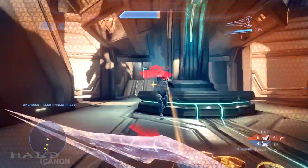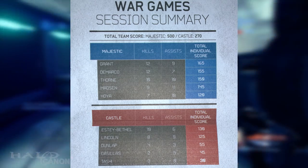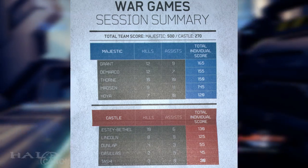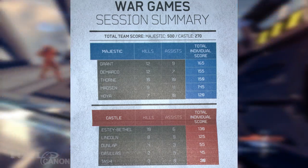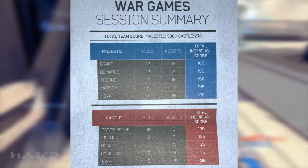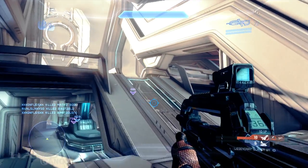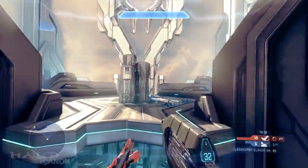Respawning also seems to have an in-universe counterpart, as evidenced by a Wargame scorecard included with the Halo 4 limited edition. It shows the result of a match between Fireteams Majestic and Castle, with each team having a significant number of kills and assists. While it is certainly possible that matches last multiple rounds in-universe, the assist numbers specifically indicate to me that respawning must have some sort of in-universe counterpart. Maybe a dead Spartan is pulled beneath the training deck and pops up somewhere else, or maybe they're given a location to head to on the map before they can rejoin the fight. Dead bodies and Promethean disintegration effects, of course, could be created by the Wargame Simulator.